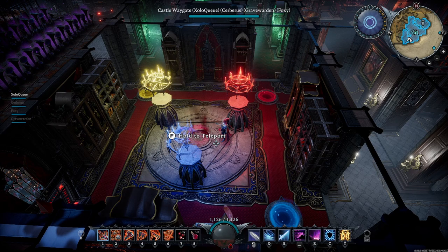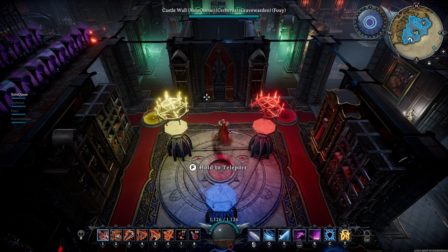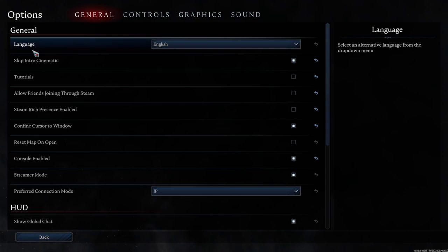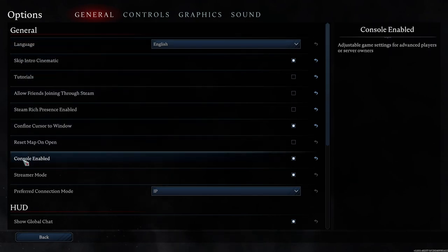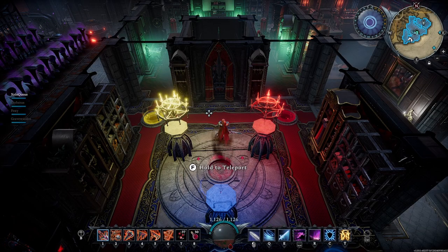There's another thing I want to mention: a viewer asked about castle claiming for another person's castle, so I figured I'd demonstrate it here. We're going to use some advanced controls from the console to claim other castles on the server. Hit Escape, then go to Options. This is important because not everyone uses the console regularly.